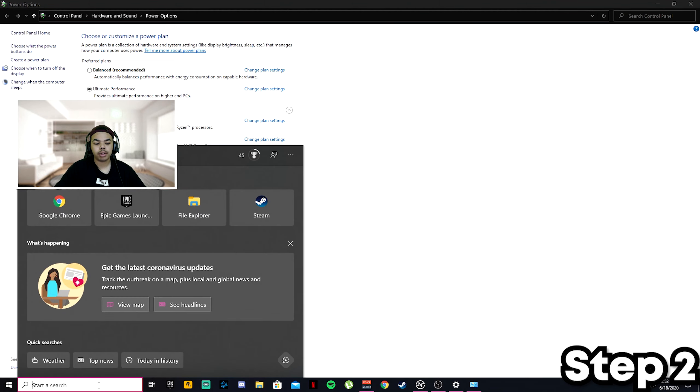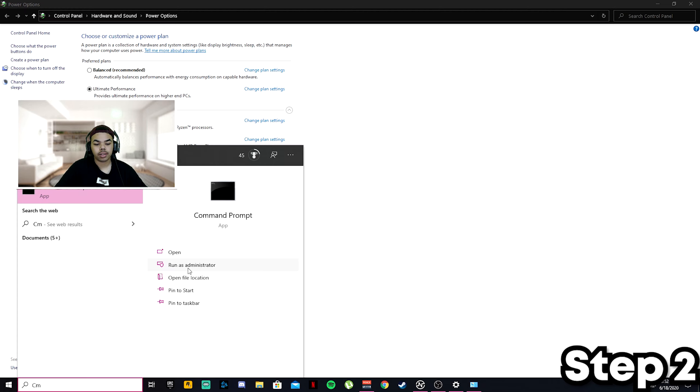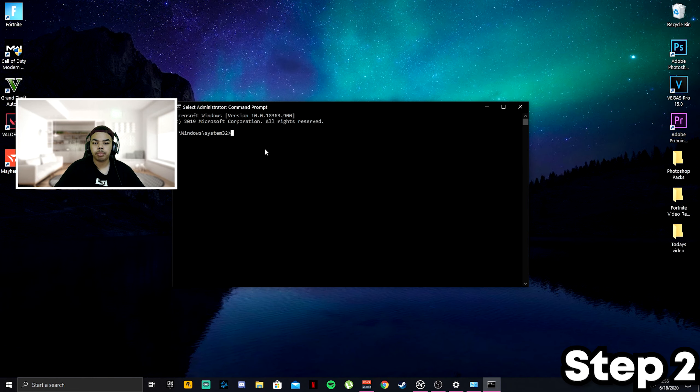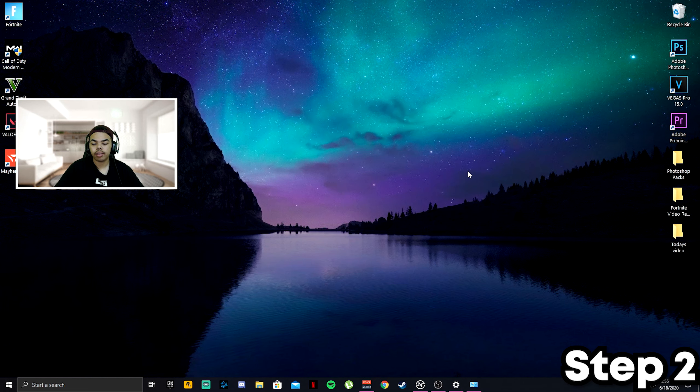Keep this tab open, go into your search bar and type in CMD — Command Prompt. Run it as administrator; make sure to run as administrator or it will NOT work properly. Click yes, then type the command in — it'll be in the description, so copy and paste it in. Once you're done, click Enter. You'll see it says Ultimate Performance. Click the exit button out of this window.